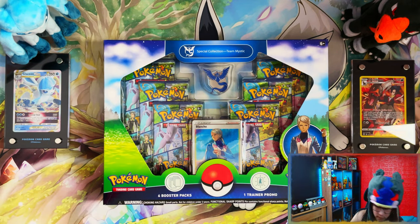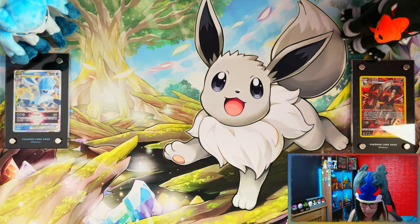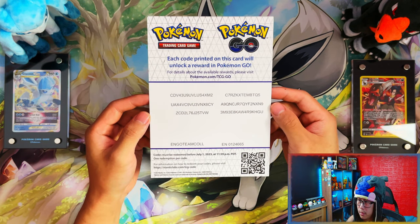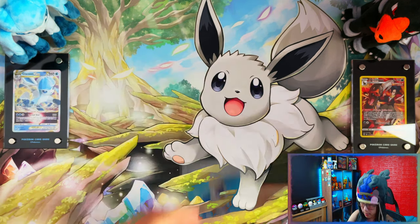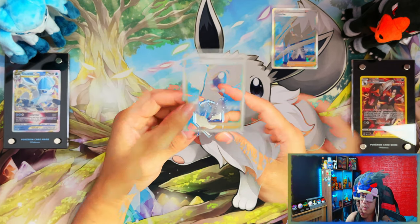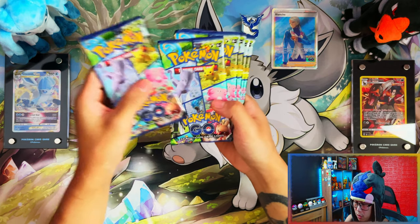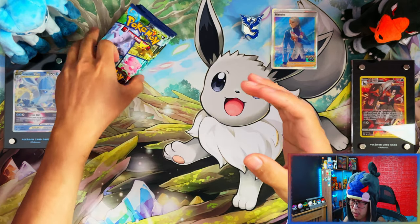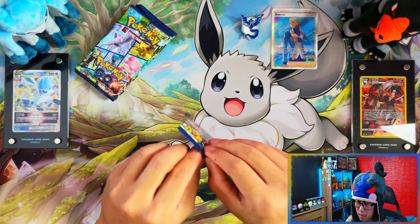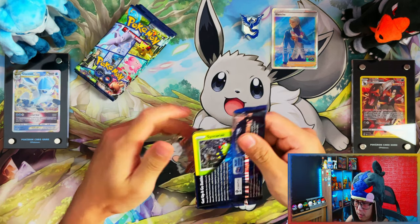I'm going to start with Team Mystic, which is my team when I play Pokémon GO. Here's your code card from the Team Mystic collection box, your promo card of the Follow-up Launch, your pin badge, and then we have six packs of Pokémon GO boosters — yep, six packs. So $32.50 I paid for these. Let's see if we can make a profit.